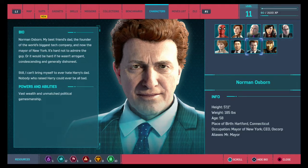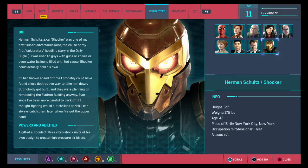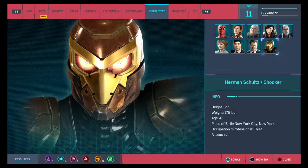Powers and abilities: vast wealth and unmatched political gamesmanship. Next up is Herman Schultz, a.k.a. the Shocker — 5 foot 9, 175 pounds, 42 years old, New York City. Professional thief. We already defeated him — he's in the raft right now, but let's read about him. Herman Schultz was one of my first super adversaries, also the cause of my first celebratory headline in the Daily Bugle. I was used to guys with guns or knives or even water balloons filled with hot sauce — Shocker could actually hold his own. Powers and abilities: a gifted autodidact who uses Vibroshock units of his own design to create high-pressure air blasts.